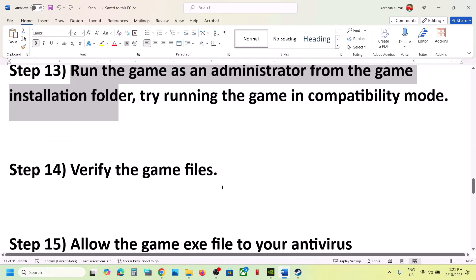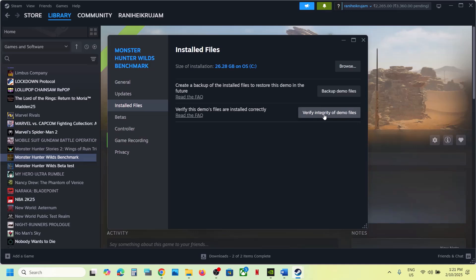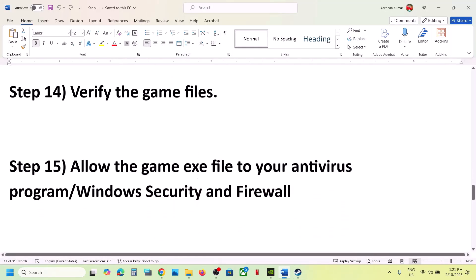The next step is to verify the game files. Go to Steam, right-click the game, select Properties, go to the Installed Files tab, and click 'Verify Integrity of Game Files'. Once the verification is 100% complete, launch the game and check.